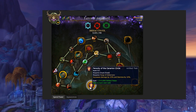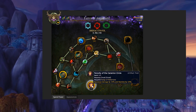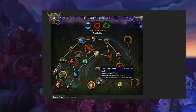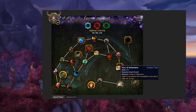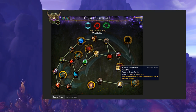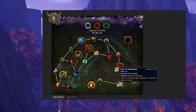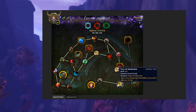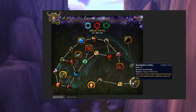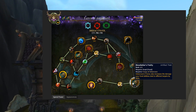Feral Druids start with Ferocity of the Cenarion Circle, granting them 10% damage and stamina. Next, you can put 4 points into Thrashing Claws, increasing the damage of your Thrash by up to 20%. Fury of Ashamane is a single point trait that causes your Tiger's Fury to grant 600 versatility to you and 4 allies for 10 seconds — I'm assuming those are random allies, since stopping to pick your 4 favorite people would put a real damper in your rotation. The fourth Feral trait is Bloodletter's Frailty, which causes your Ashamane's Frenzy to buff your Feral damage against afflicted targets by 30%.